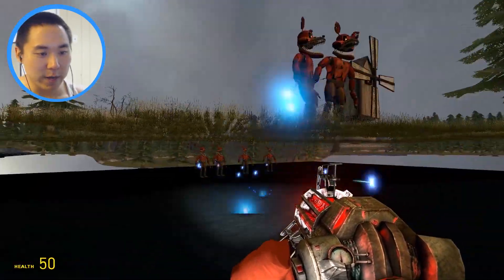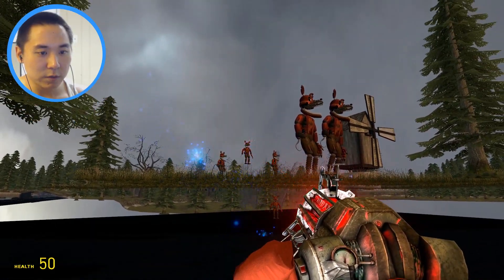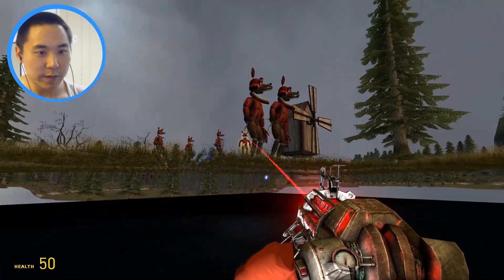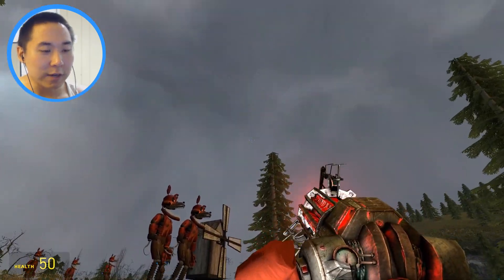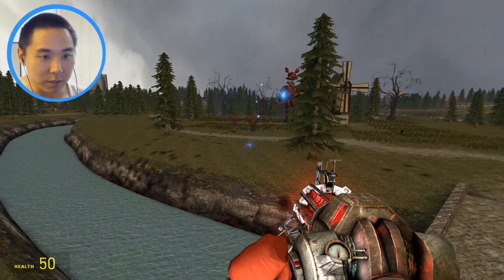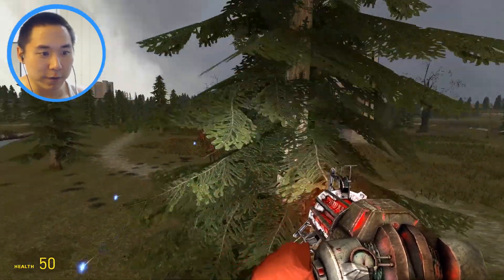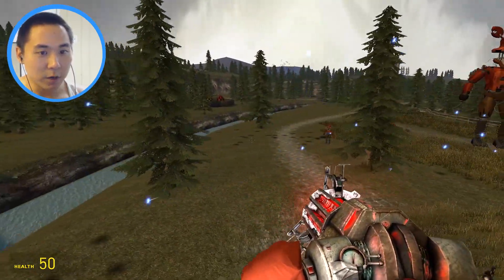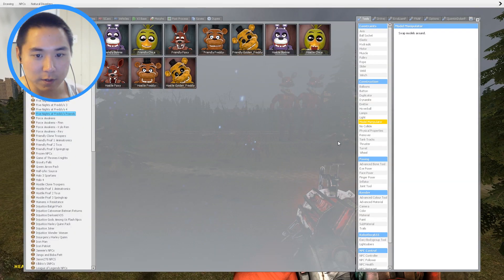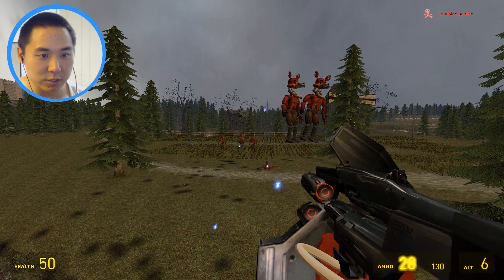Oh my gosh, there's so many of them. I got you guys back - you guys shouldn't be shooting me, I'm actually helping you guys out. Please don't kill me. Oh my gosh, there's like some sort of force field right here guys - they cannot shoot over here. This is awesome. Over here they can for sure kill me, but there's like some sort of invisible force field, which is a good thing.